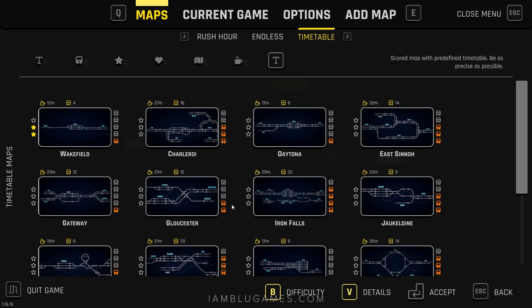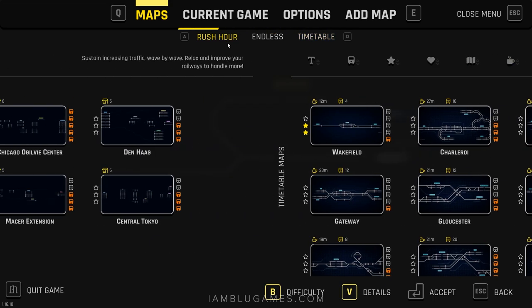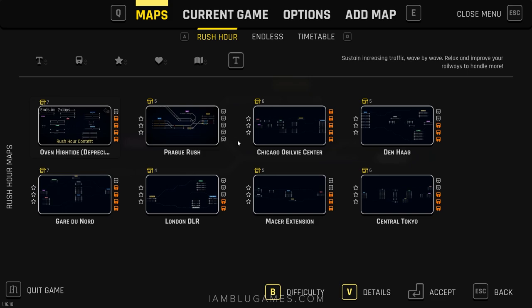This is the map screen — these are all the different maps you can check out, as well as timetables. Timetables are pre-made with a certain number of services running through them, and you just have to make sure trains don't hit each other and aren't late. That's the simple fact of it — it's not as easy as it sounds.